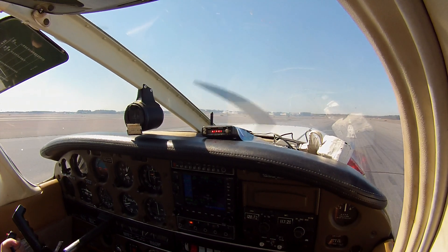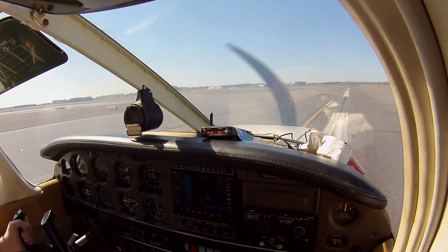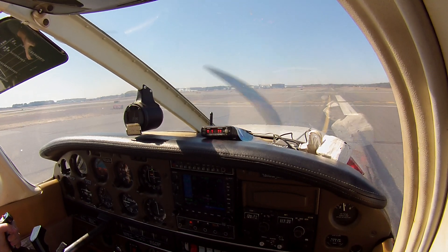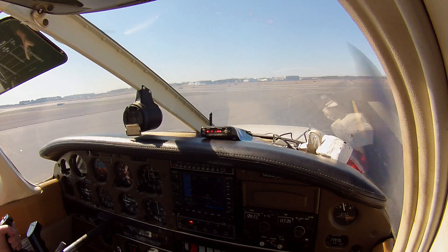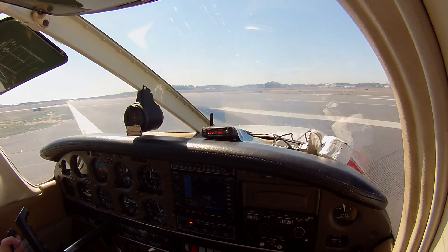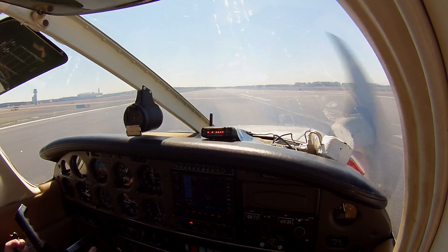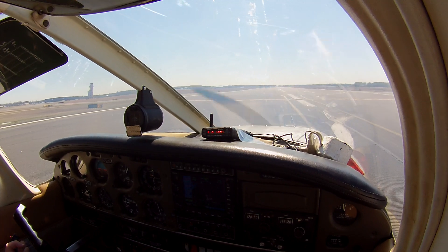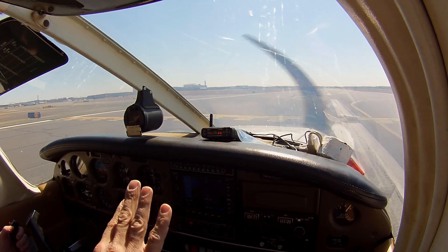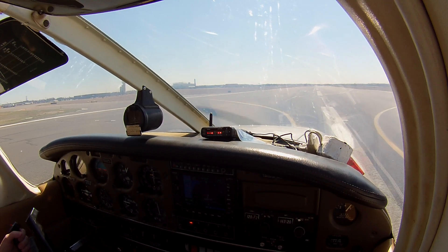Number 9-2-Hotel Fox, you're number 2. Negative, number 9-2-Hotel Fox, you're number 2-5-D, turn left on runway 2-4, contact ground, no delay. Left on 2-4, no delay, go next round, 2-5-D. Alpha 1. Left on 2-4. And Alpha 1. Alpha 1, 3-4-Whiskey. Oh, he's getting left on 2-4, let's wait. Triple 2-5-D on 2-4, go to shelter.